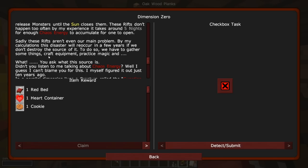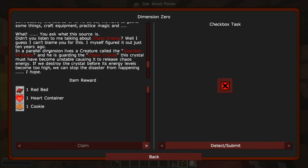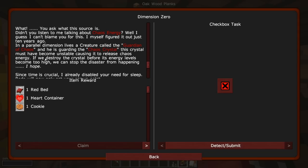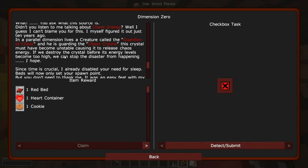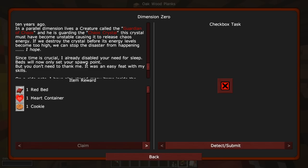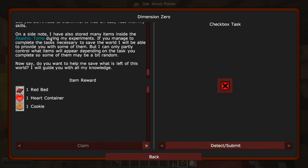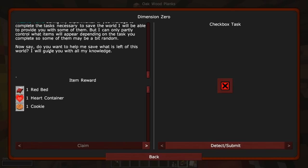By my calculations, this disaster will occur in a few years if we don't destroy the source of it. To do so, we have had to gather some things, craft equipment, practice magic. It's chaos energy. In a parallel dimension lives a creature called the Guardian of Chaos, and he is guarding the Chaos Crystal. This crystal must have become unstable, causing it to release chaos energy. If we destroy the crystal before its energy levels become too high, we can stop the disaster from happening. I already disabled your need for sleep — beds will now only set your spawn point. Do you want to help me save what is left of this world? I will guide you with all my knowledge.